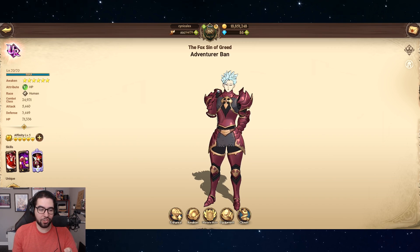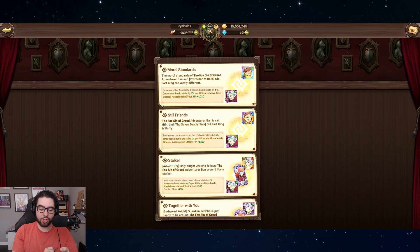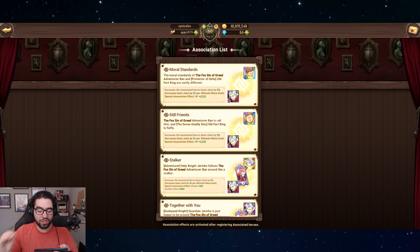To get to the associations menu: you're on the character menu, you click the character — this is a secret hidden menu — click the character again, and bam, there you go. You'll see artwork, CV, hero motion — some of those will be locked depending on your affinity level — but the association button will never be locked. Press the association button.